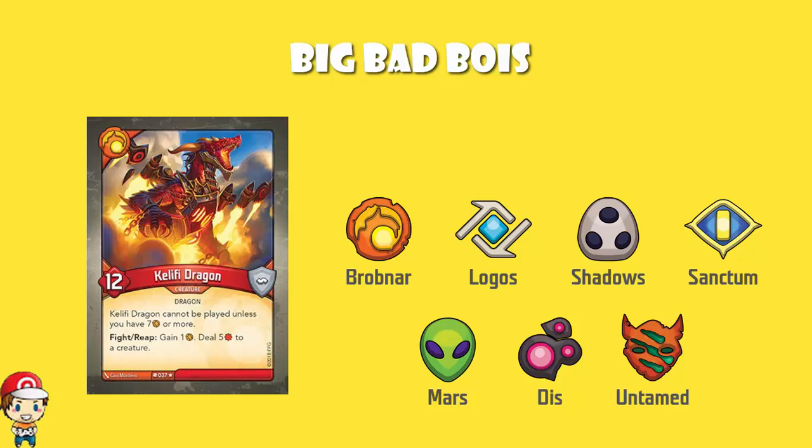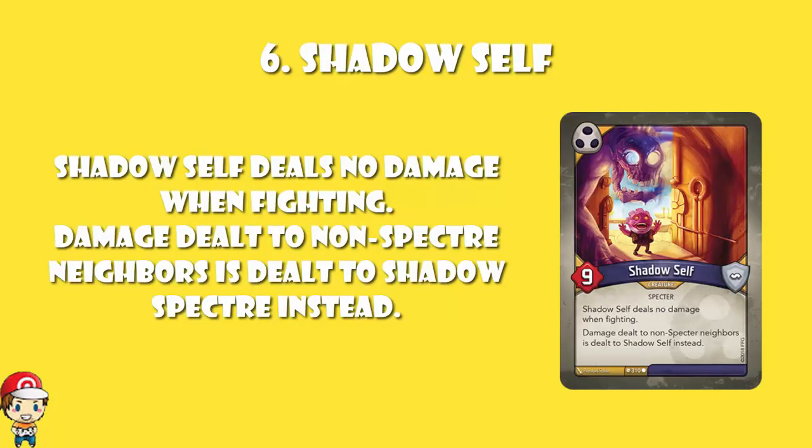So we start off with a top 6 list of just the most powerful creatures. We start off at number 6 with Shadow Self, which doesn't really count. You see, Shadow Self cannot deal any damage. Shadow Self is a phenomenal card — it's a sponge. It sits there, and any damage that would be directed to another creature would be directed to him instead, as long as it's a non-spectre neighbour. So your neighbours that aren't spectres, the damage just comes to you instead. That's quite good.